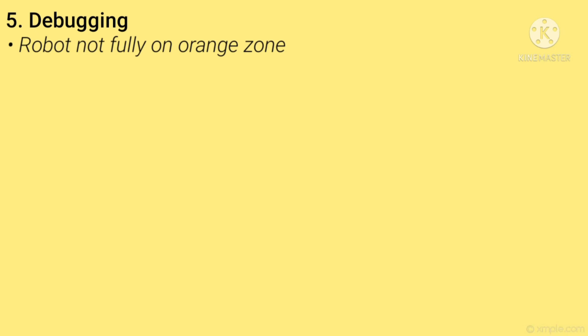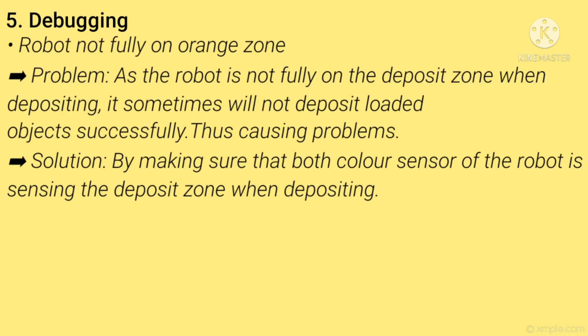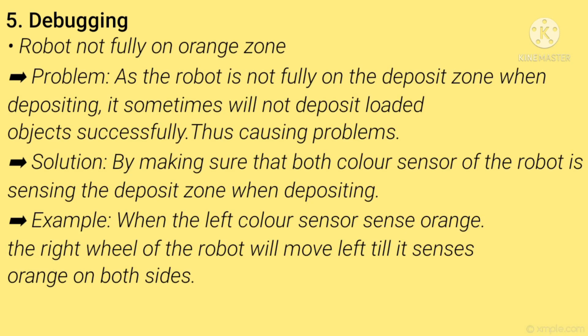Number 5 — Debugging: robot not fully on the orange zone. The problem is that when the robot is not fully on the deposit zone while depositing, it sometimes fails to deposit loaded objects successfully, causing problems. The solution is to ensure both car sensors are sensing the deposit zone when depositing. For example, when the left car sensor senses orange, the right wheel moves until orange is sensed on both sides.